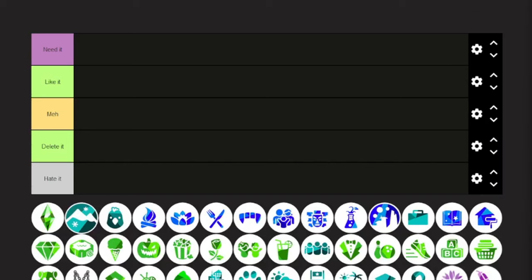I decided, since I've never done one, to do a tier list of all the Sims 4 game packs, stuff packs, expansion packs, and kits. We're going to go in a random order — it looks like it's not really in order — so we're gonna see. Starting off at the top, this is the Sims 4 base game.